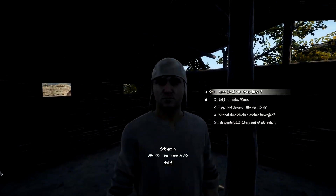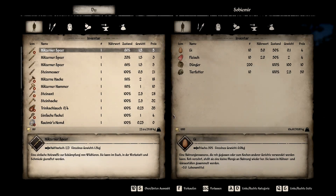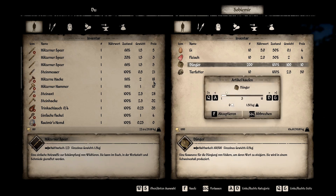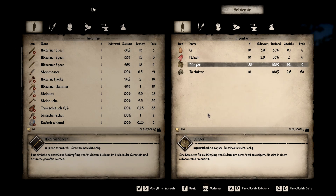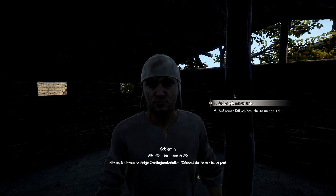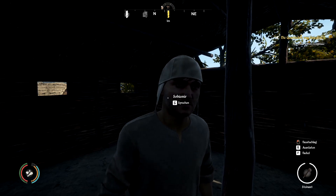Da steht er. Zeig mir erstmal deine Ware – ich möchte wissen, ob ich Dünger kaufen kann. Und das kann ich! Ich bräuchte zwölf, das sind 120, ne? Ja, bleiben 60 über, sehr schön. Jetzt können wir mal fragen: Ich brauche einige Crafting-Materialien – würdest du sie mir besorgen? Sicher, gib mir eine Liste.